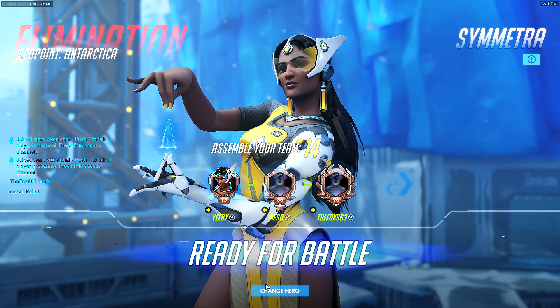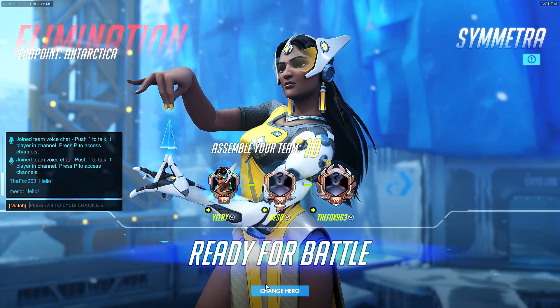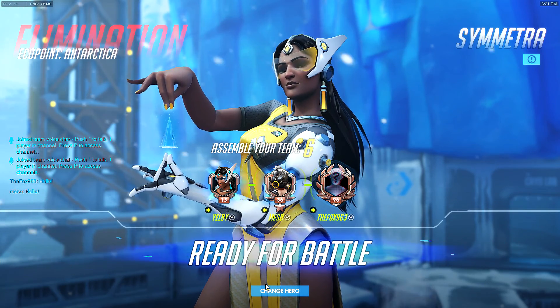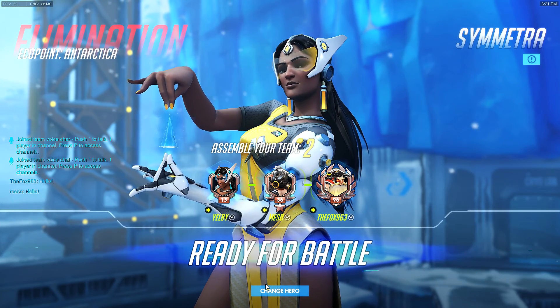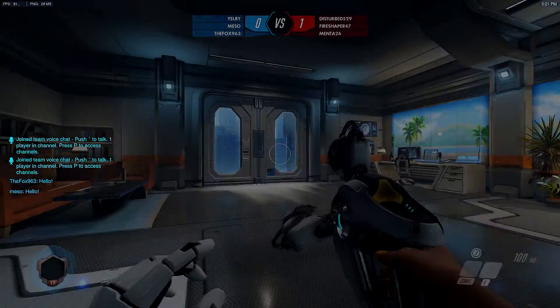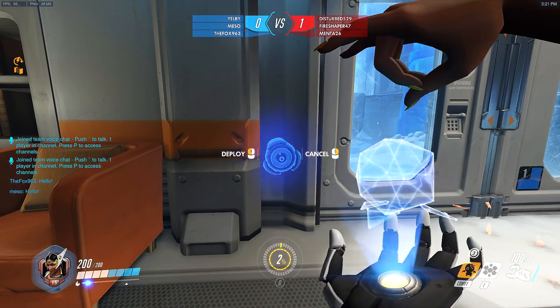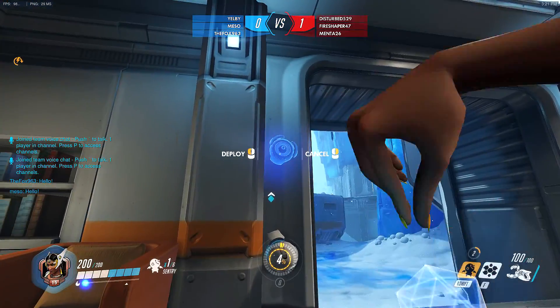Yeah, is it just these people? Okay, Mitch, do you want to try going Torbjorn? So basically the strat is, we camp the spawn and then we hook them into the spawn. I can do that. Okay, so put your turret in a corner over here. We have to wait five seconds. Yeah, do that.